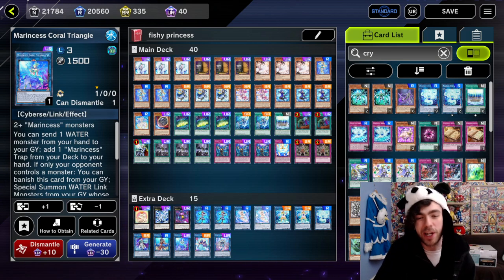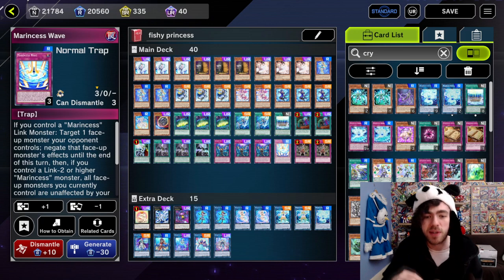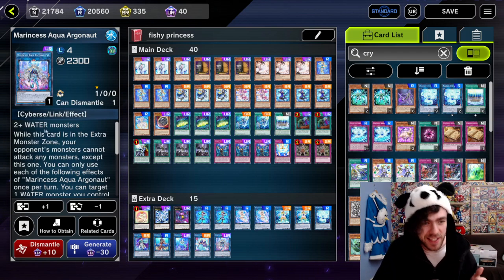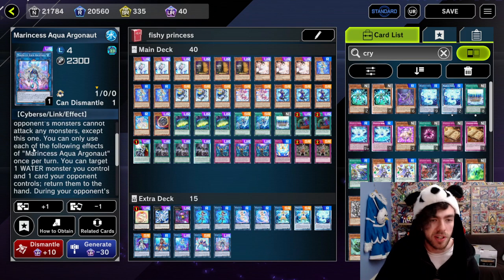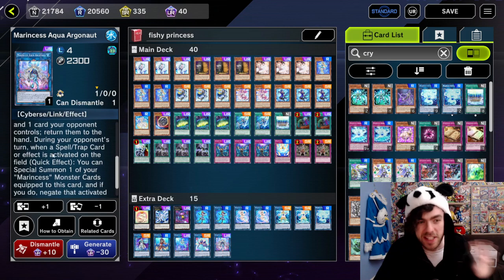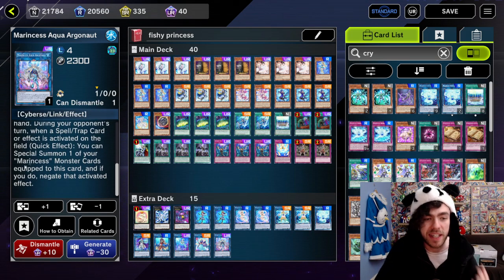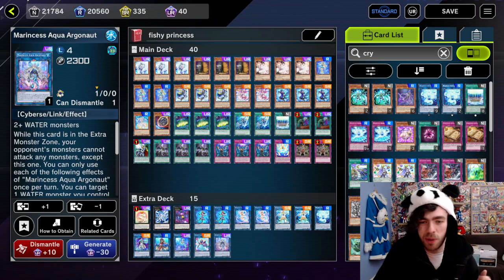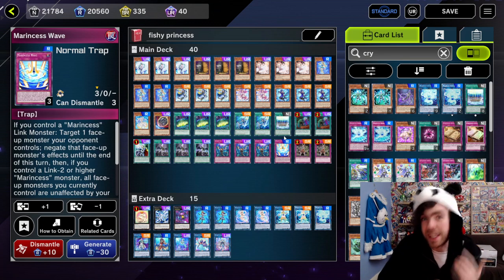So we already have an insane upgrade over the previous variant because we have the towers-like effect of being protected from everything, but we actually have interruption as well. On top of that, there's also the new Link 4, Aqua Aggronaut. This card gives you even more interruption — while it's in the extra monster zone, your opponent's monsters cannot attack any of your monsters except this one. You can target one water monster you control and one card your opponent controls and return them to hand — not a quick effect, so not too relevant. But the second effect: during your opponent's turn when a spell or trap card or effect is activated, as a quick effect, you can send one of your Marine Sets monster cards equipped to this card to negate the activated effect. So instead of going into Bubble Reef as your big boss monster, you can now go into Aqua Aggronaut and equip it with a bunch of your link monsters via the field spell, giving you a giant towers monster with your trap card that can also negate spell and trap card effects.